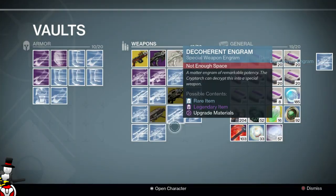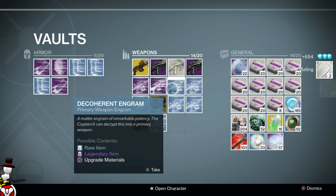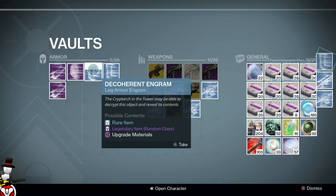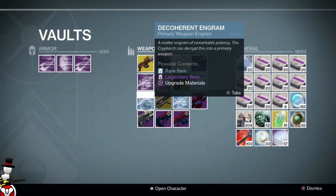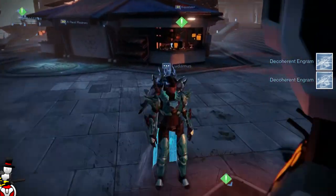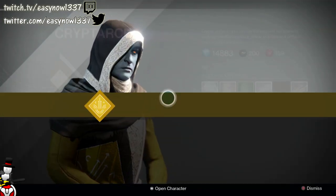There isn't enough space, so let me dismantle some stuff — this is the boring part. Let's pull these out and get them done. I should probably put away some weapons — that might help the issue. There are so many weapons here for my Titan for PvP Iron Banner. Let's go pick up the ones in the postmaster. Of course there isn't enough space because the game hates me.